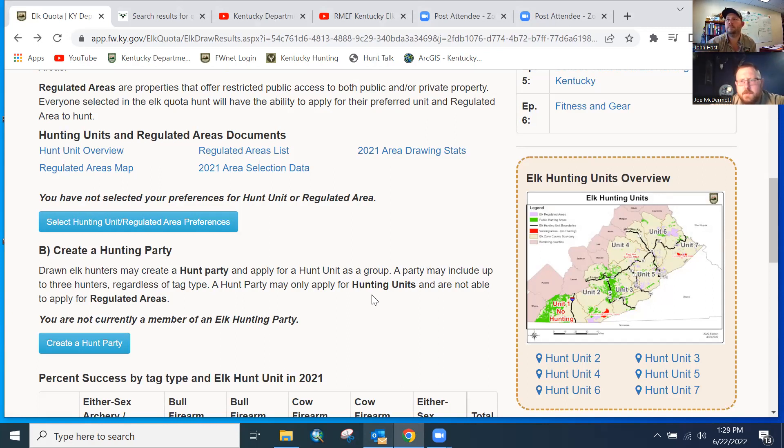If you have trouble — if you're not very internet savvy, don't have access to a computer, or are just having issues — give John or I a call and we can help you make your selections. I usually do this for a couple of people every year, usually some of our older hunters. If that worries you or you're nervous doing it yourself, just give us a shout. We can log into your MyProfile for you and help. Don't let that be a hurdle.